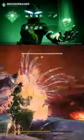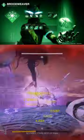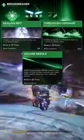There are a handful of required pieces for this to work, mostly the weapons, but you can still make it work without them nonetheless. Starting with the subclass setup, we're going all in on Threadlings. You've got your Healing Rift, Arcane Needle Melee with 3 charges, and the Threadling Grenade.